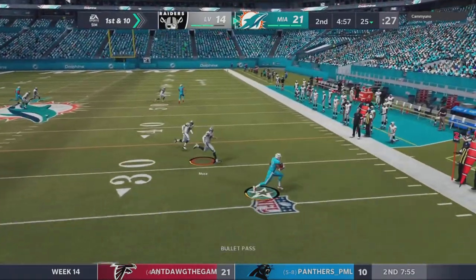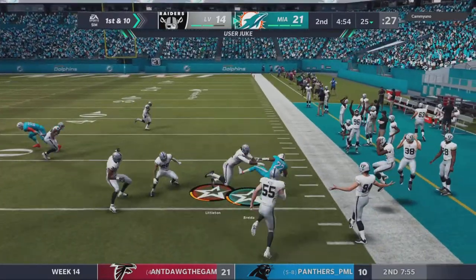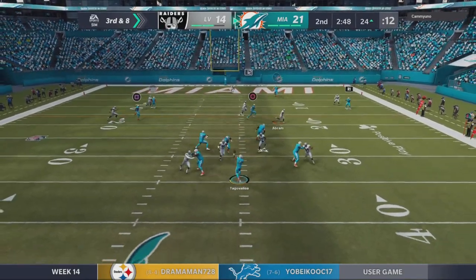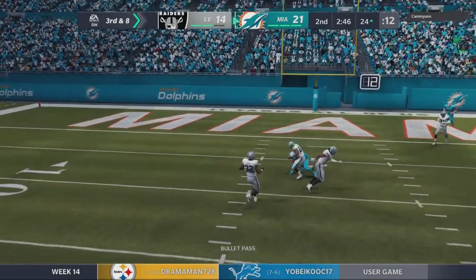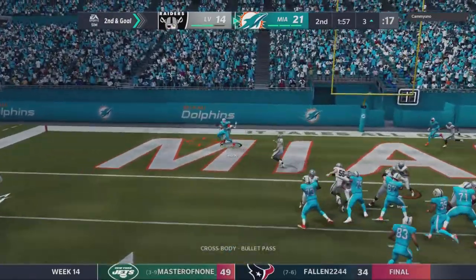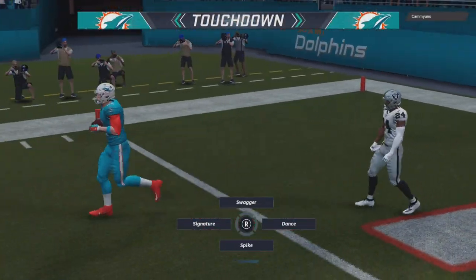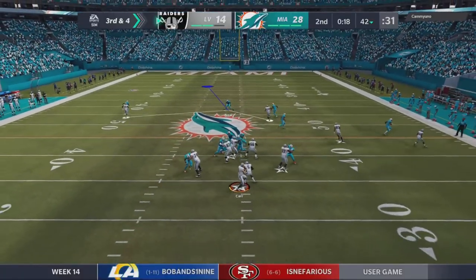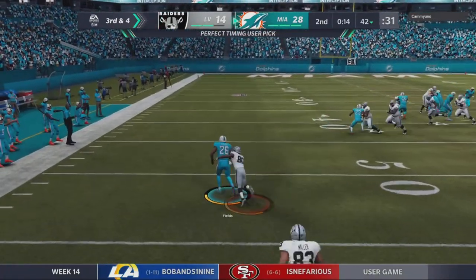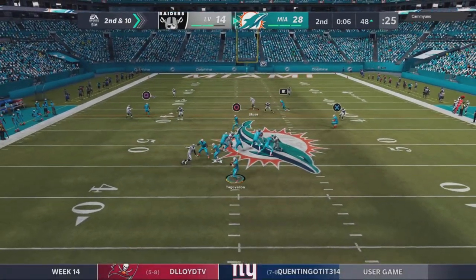Tua drops back, still in the second quarter. Hits Brita — Brita makes a move, gets popped but still gets some yards after the catch. Tua drops back again, nice play over the middle to Preston Williams. Then a play action to Gisecki — another touchdown. The man is going off, he is possessed. Derek Carr tries to hit Darren Waller, but DeMarcus Fields — the rookie — gets his second interception of the game. We're up 28-14.